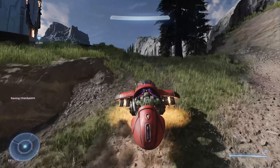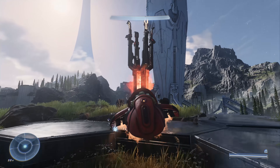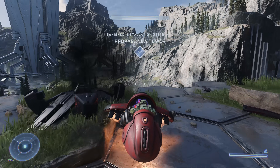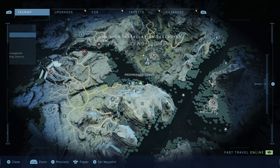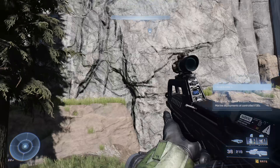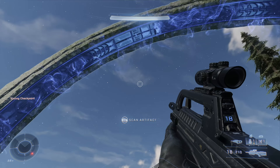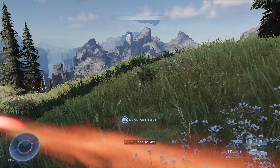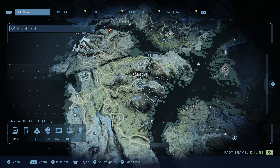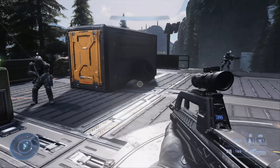On the way to the next tower I found a Ghost, which lets us move faster and take out propaganda towers more effectively — aim at the orange glowing interior core for maximum damage. We'll leave the Ghost though, because we're heading to the top of the mountain. Grapple all the way up, and at the central area of the mountain you'll find a big ring with glowing blue lights — scan it to unlock a Forerunner audio log.